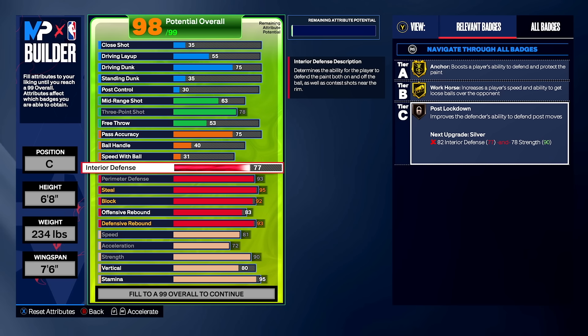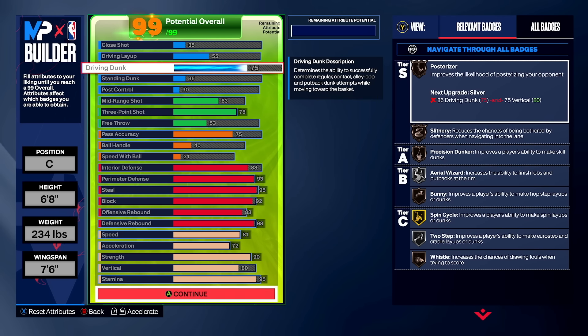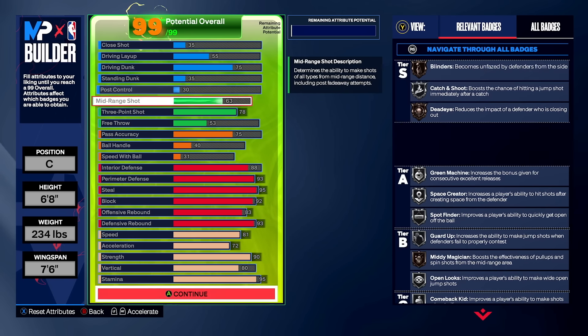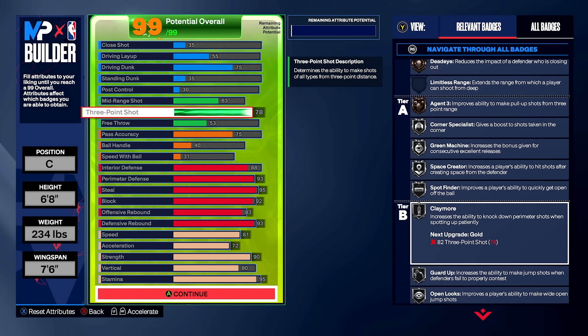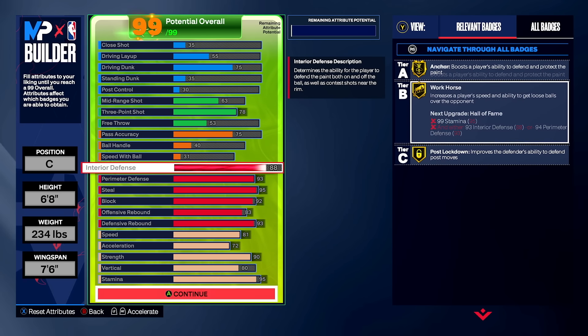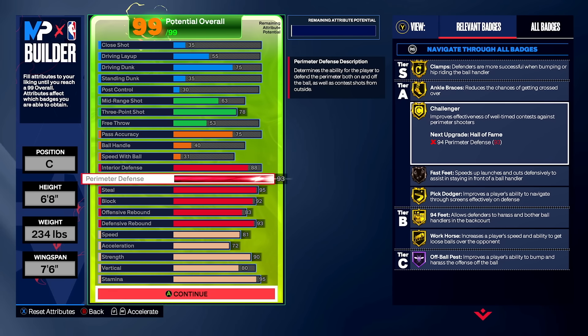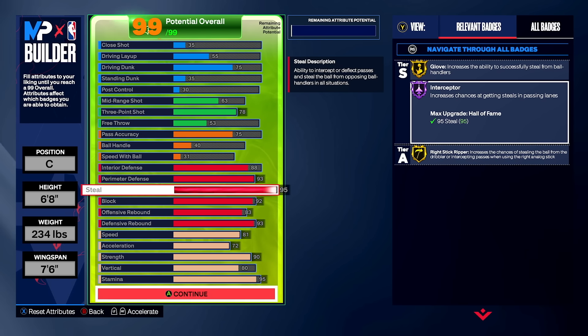Now — interior defense. With 77 interior you only get post move lockdown on bronze despite having gold anchor. But if you're playing twos, you're dealing with post scorers. Crank interior up to 88 and you get gold post move lockdown to go with gold anchor, gold pogo stick, 90 strength, and gold immovable enforcer. At 6'8 it'll still be a challenge against a 7'3 post scorer, but those badges give you a very good chance. You still need to defend pick-and-roll, quick guards, and get lane steals — this build covers all of it.